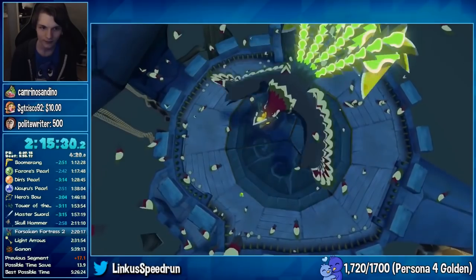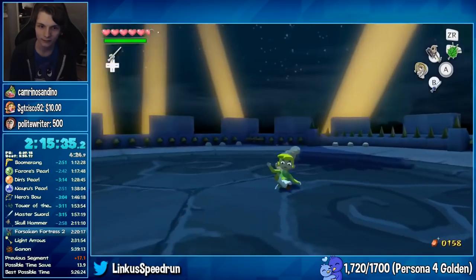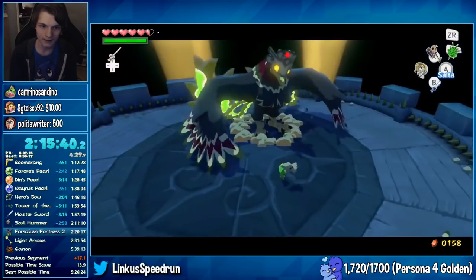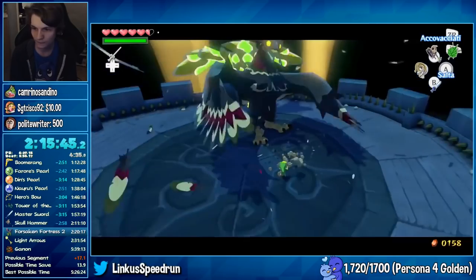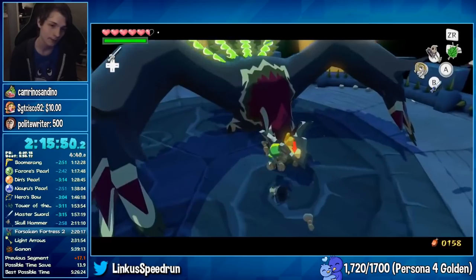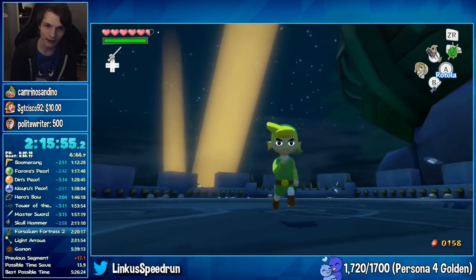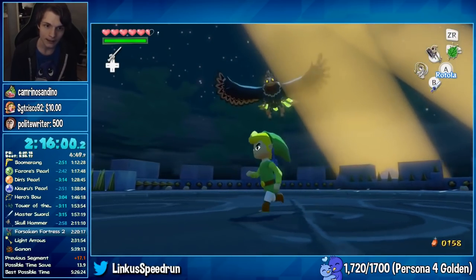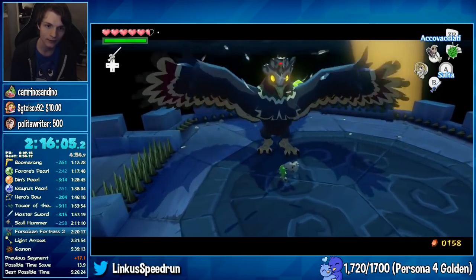The last luck-based portion of the run is the Helmaroc King boss fight. All of the moves this boss uses come out in a random order, and it's only possible to damage the boss during certain moves. Ideally, a speedrunner would want the Helmaroc King to land and then peck twice. If he pecks and misses, he will get stuck in the ground so that Link can punish. When he's on the ground, Link is able to attack up to 2 times, so a double peck in one turn is the best you can possibly get. But there is no guarantee that the boss even lands right away — he could fly around and attack from afar before landing, or stomp the ground or blow wind towards Link rather than peck. It takes 4 hits to beat the Helmaroc King.